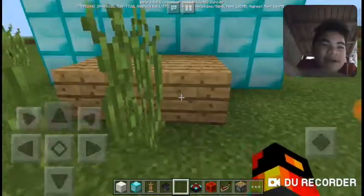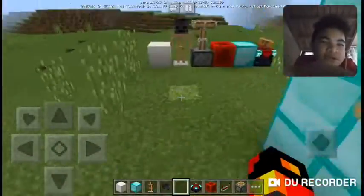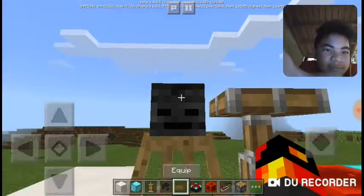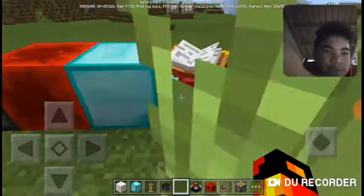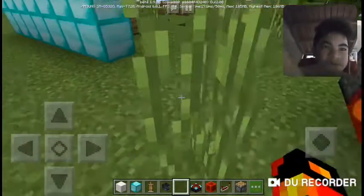We're going to make a Minecraft TV in Minecraft Pocket Edition. You're gonna need: quartz, an armor stand, a skeleton skull, a piston, redstone, diamond, an enchantment table, and a redstone repeater.